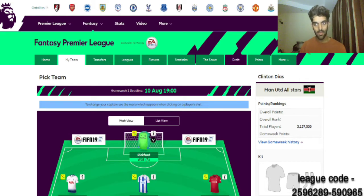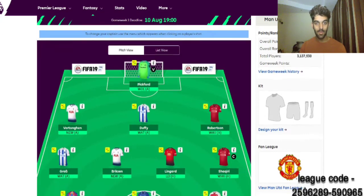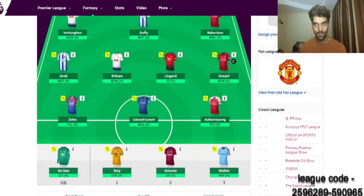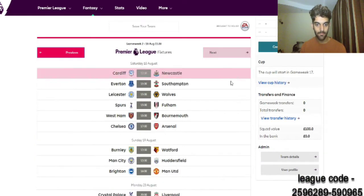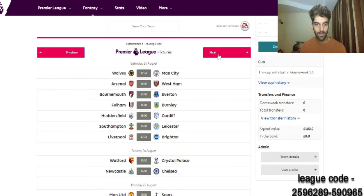So first of all, let me show you my team. You can see you have Pickford as the keeper, who plays against Wolves. I put Pickford in because he's a cheap keeper and playing against Wolves. As you can see, the fixtures aren't that bad — you play Wolves first, then Southampton, then Bournemouth.